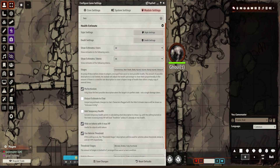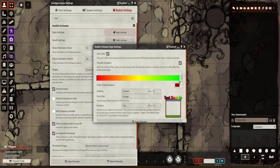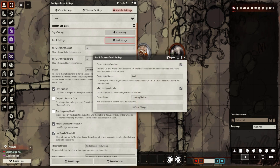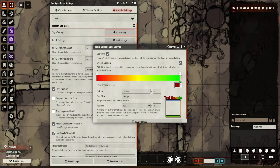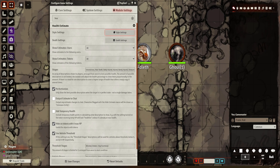These settings are not too complex. You can show it on all tokens, or just on PCs or NPCs. There's a style option where you can choose the colorations. By default, for fifth edition, the states that show up are: unconscious, near-death, badly injured, injured, barely injured, and uninjured. It will go through a range of colorations for these states.